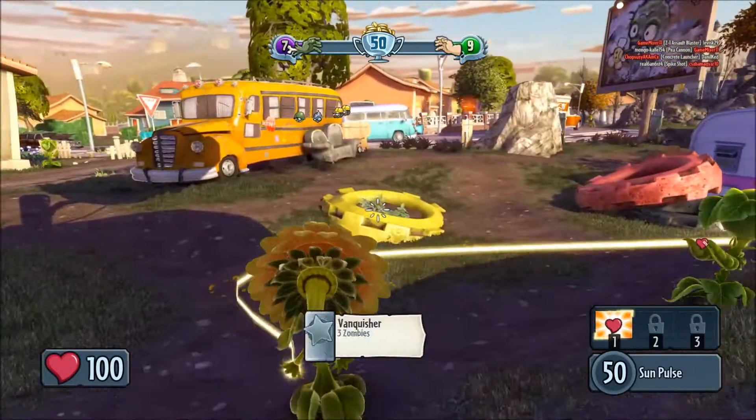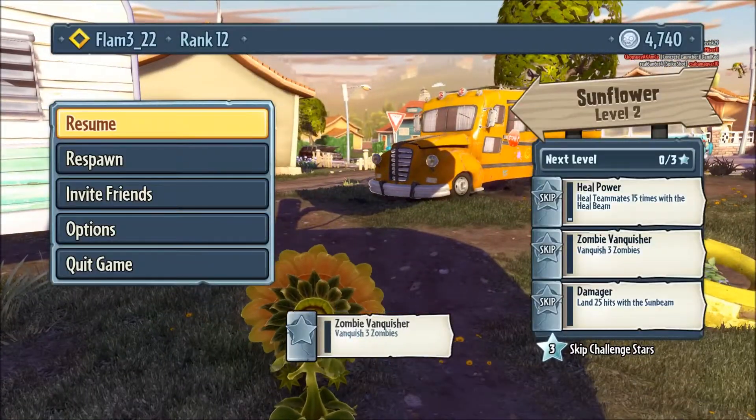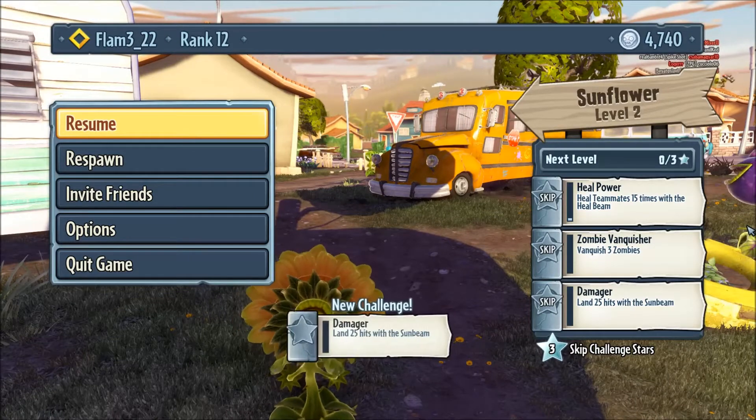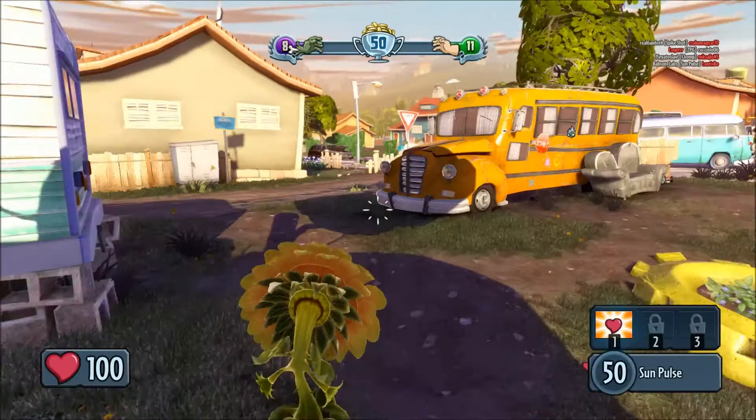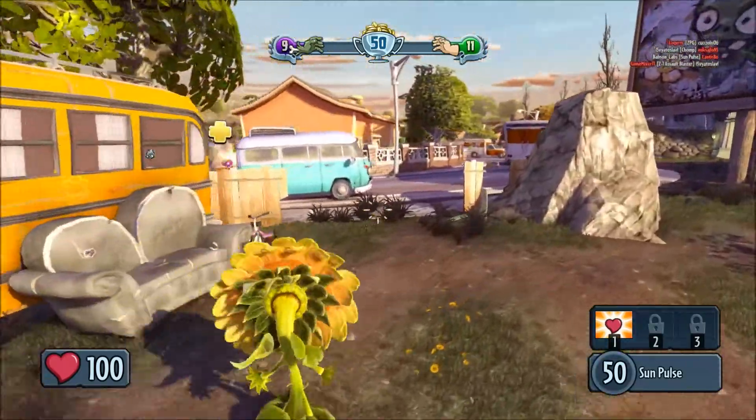The next challenge — if you press Escape you can see them: heal 15 teammates with the heal beam, vanquish the zombies, and land 25 hits with the sun beam, which is the new ability I just unlocked.